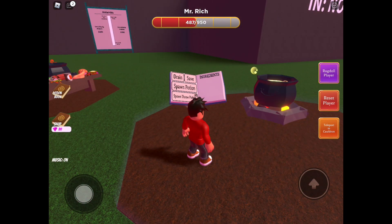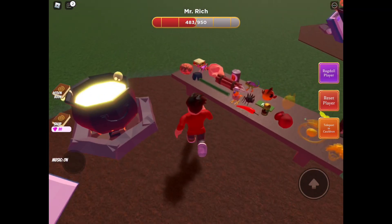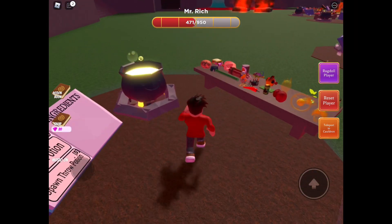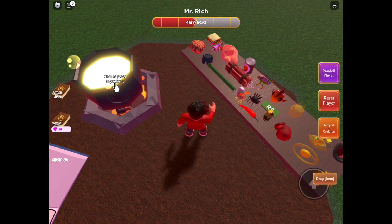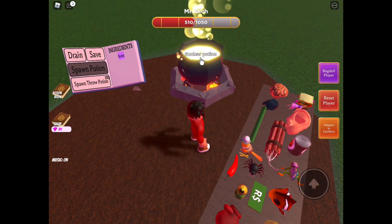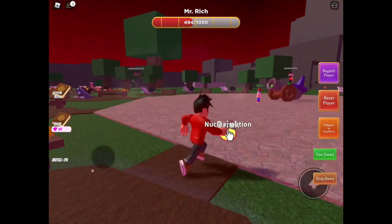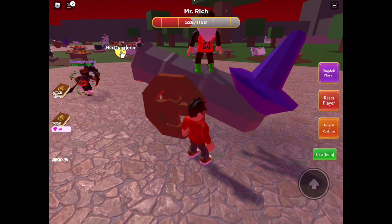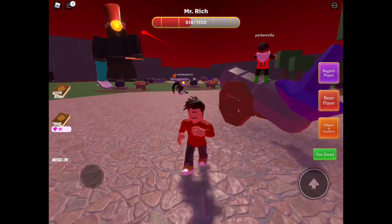All you have to do to get the Zems is wait until Mr. Red spawns — there should be a countdown timer somewhere. Then you're going to have to kill and defeat Mr. Red. You have to craft a potion, any kind of potion, and then load it into this cannon here by tapping on it or clicking on it.